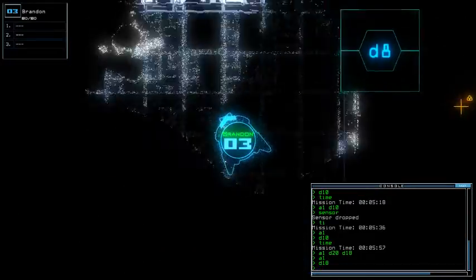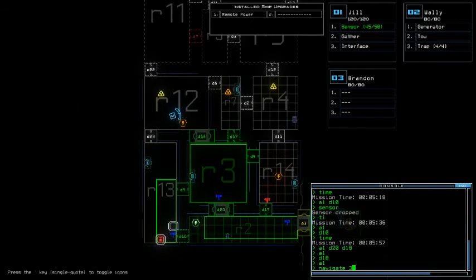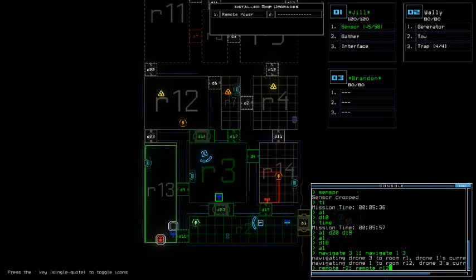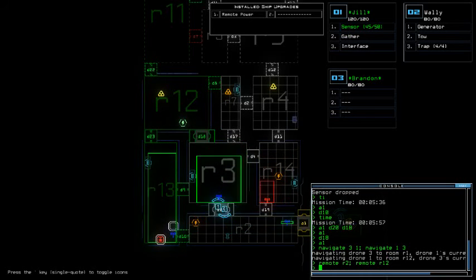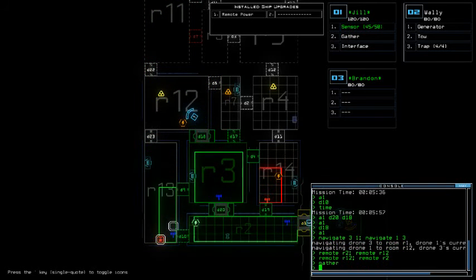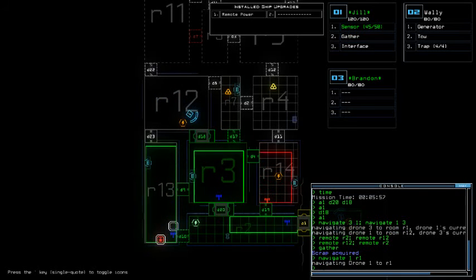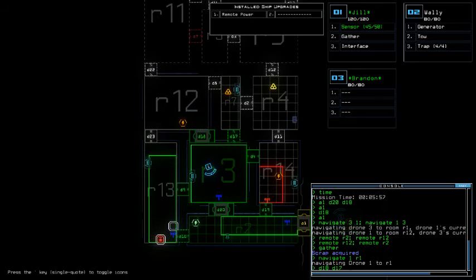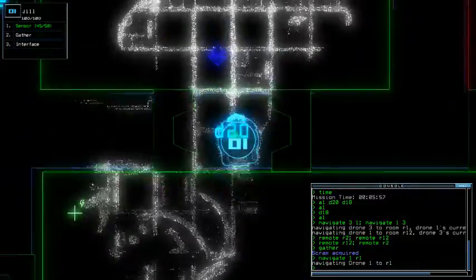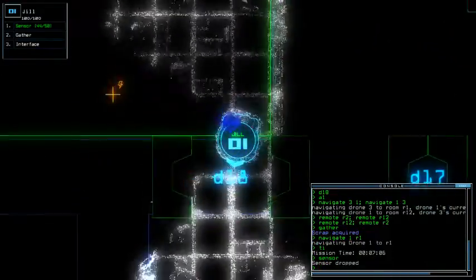Okay, another generator — cool cool. Another scrap. A1 navigate 3-1. Remote R2, remote R12. Actually, remote R12, remote R2, gather. Navigate 1-R1. I'm curious what room 7 has, so let's go ahead and give this a try. Wait wait wait, I always forgot to put the sensor. Okay, still 7 minutes — still a good time. Alright, now that's what I'm talking about.